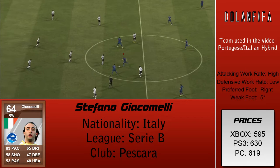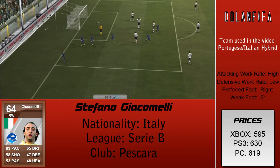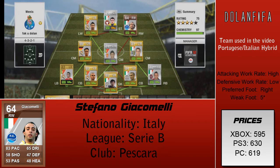His shot is also really powerful as you can see in some of the clips. His weak foot being 5-star also really helps him out because he can just power it with both feet like it's absolutely nothing. You can see on the template I've added his work rate and everything. His price is only about 600 coins roughly, so it's just an absolute bargain.